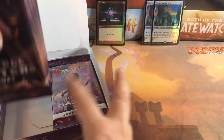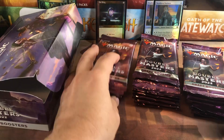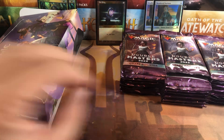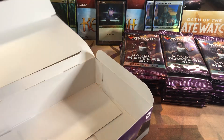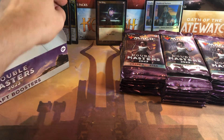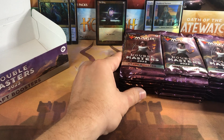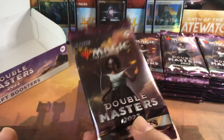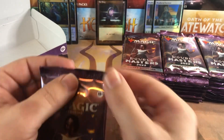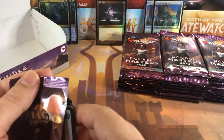The last Double Masters came out at a time we couldn't draft anyway, so it doesn't really matter. This is a first draft box I'm opening. I checked out some of the spoilers so I know some of the cards in here - this set is an unbelievable powerhouse. I kind of think they should have put some of the chase cards here into Commander Legends: Battle for Baldur's Gate instead of putting all your eggs in one basket. We do have the Japanese-made packs, which hopefully means a little better quality cards and prettier foils.